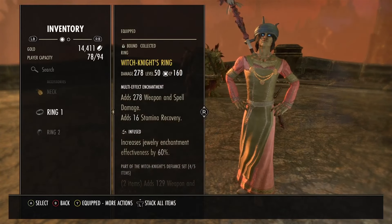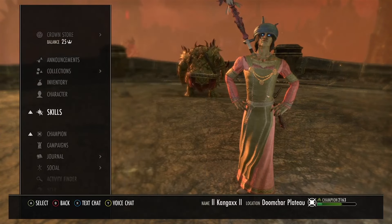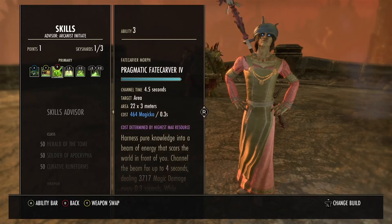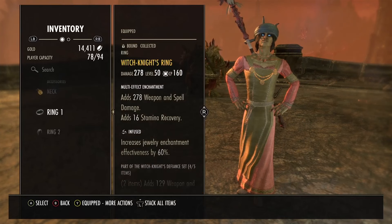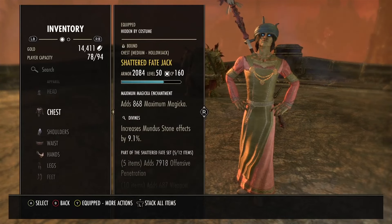It's just a fun troll build - when people die and look at the tooltip they're going to see huge numbers and think 'nerf Fate Carver.' It is being nerfed anyway, unfortunately - it's only a small nerf, I think it's a seven percent damage per tick, so it's still going to hit super hard next patch. It's still going to be pretty strong. Everything is just emphasized on damage - there's no sustain basically, all infused, all divines to maximize everything.